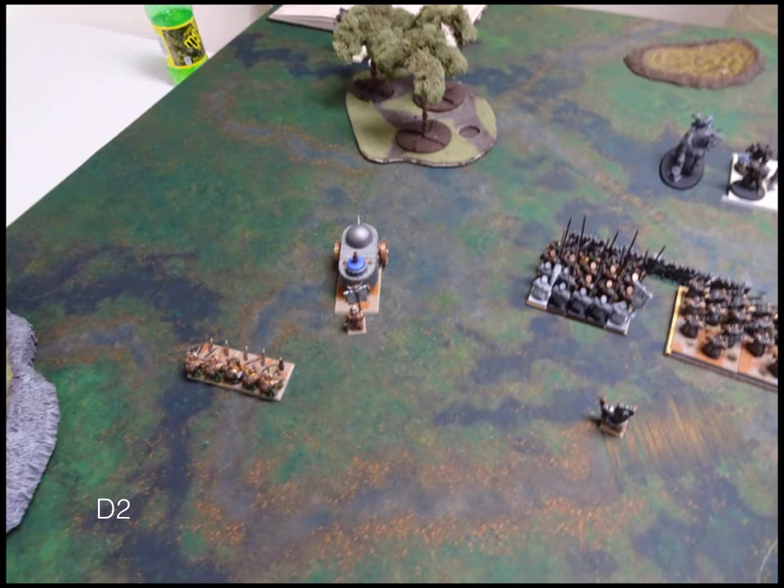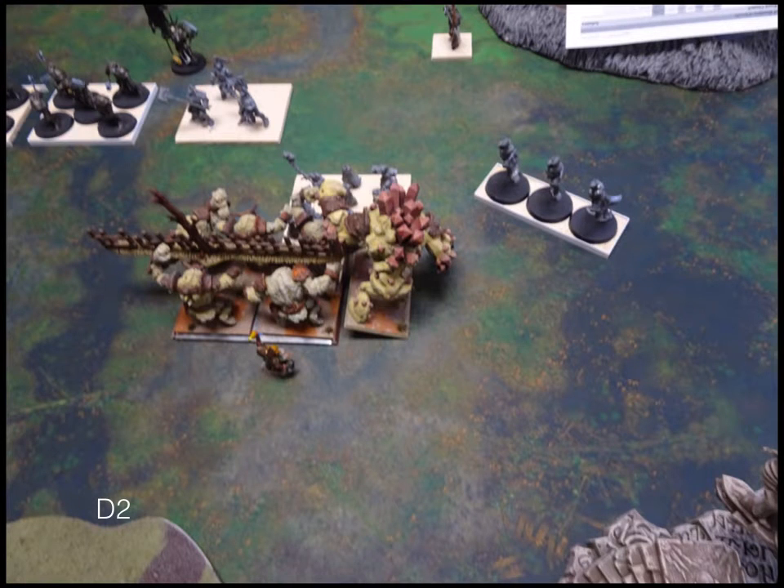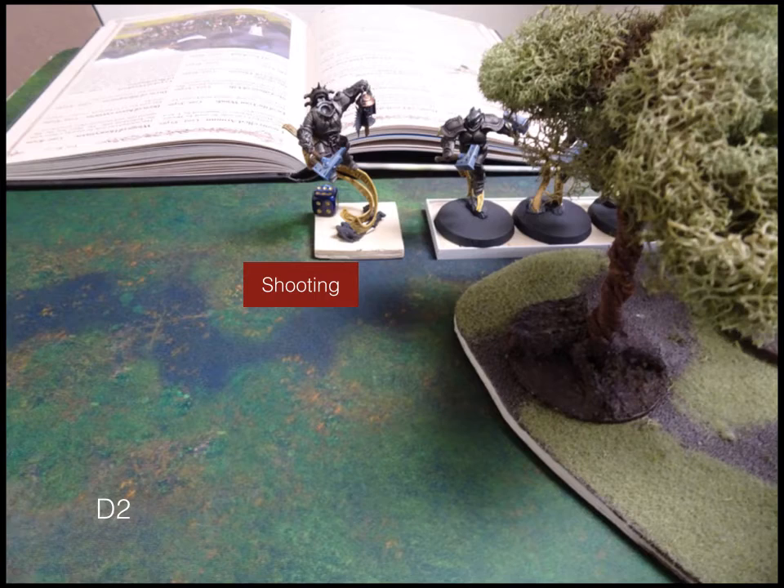Turn two: I move the tank up on this side, the Bullworkers move up, and the Shield Breakers move up to occupy that fence. On the other side, the Earth Elementals and Greater Earth Elemental double-charge the Penitent Mob. The fence is currently on top of them — easier that way. To end the shooting phase, more damage is done on the Ur-Elohi; the Rangers are just picking at him and rolling surprisingly well.